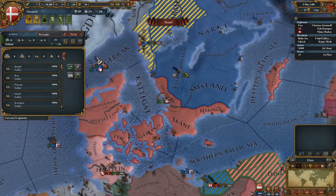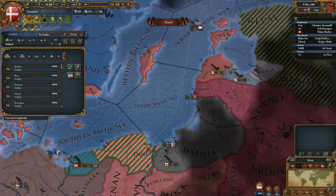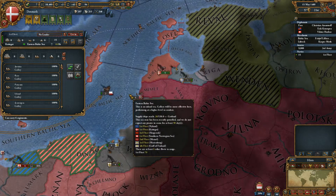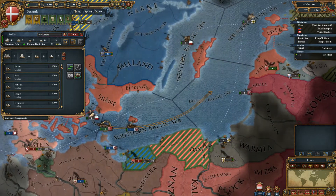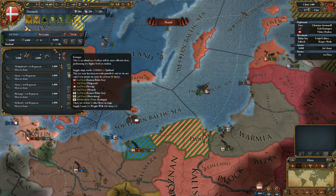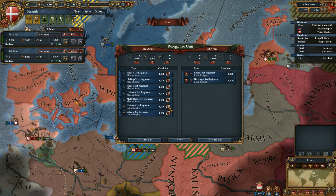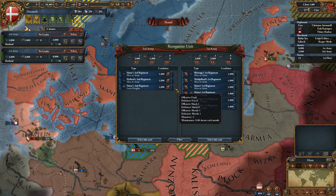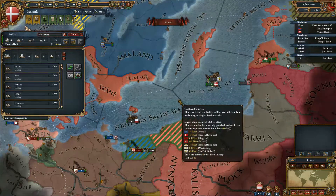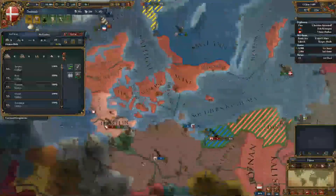Where is our ship? No enemy ships around - doesn't look like it. Sorry, had to sneeze there. Creating a new unit - one, two, three. Maybe we should have been using more cavalry.